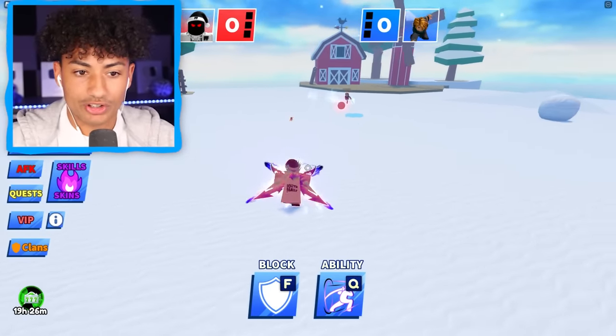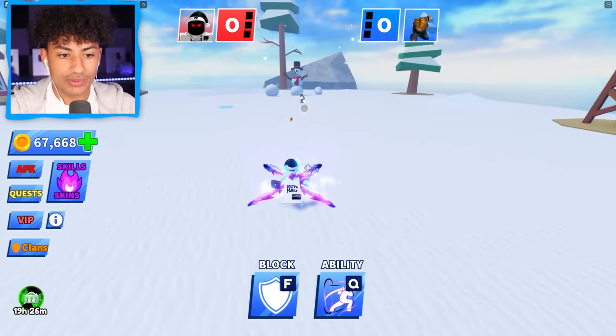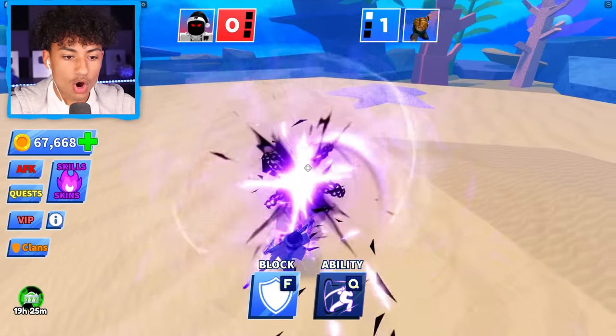What ability are you using? I feel like he might be using the new one. I have a feeling he's using the new one. Boom, yes sir — and he countered it. Oh my gosh, I died. All right, I need to figure out how to hit the ball if they actually counter it. He hit me. How do I stop that?